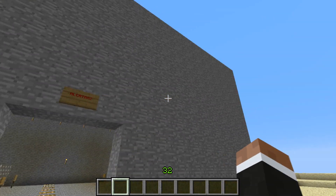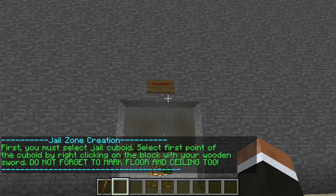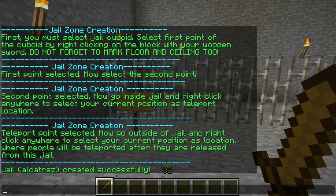Hello, today I'm going to show you JIL, a very powerful plugin for creating jails and jailing players on your server. JIL allows you to set up jails through a very simple process. After that, you can simply define cells and you're on your way.